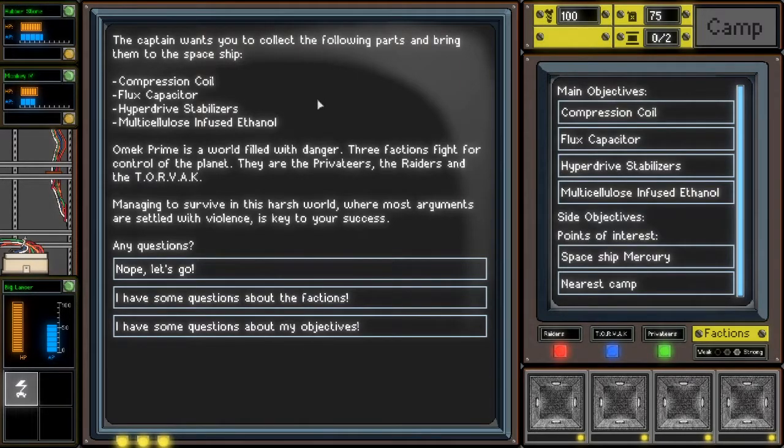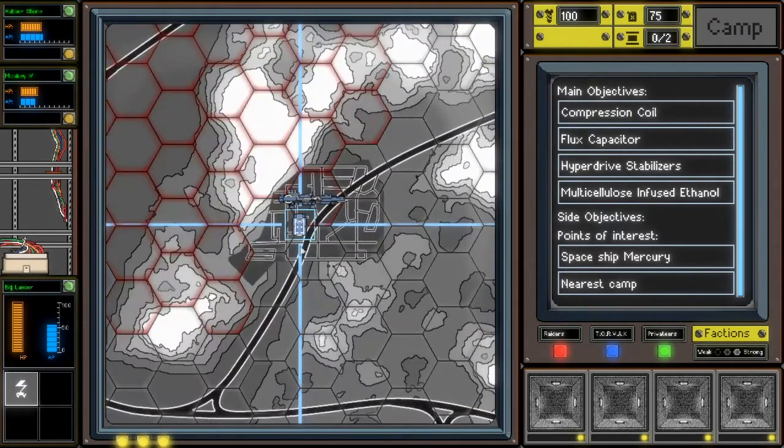Omec Prime is a world filled with danger. Three factions fight for control of the planet. They are the Privateers, the Raiders, and the Torvac. Managing to survive in this harsh world, where most arguments are settled with violence, is the key to your success. Any questions? No. Alright.